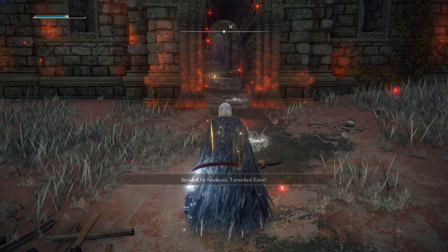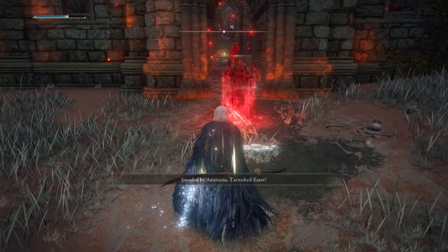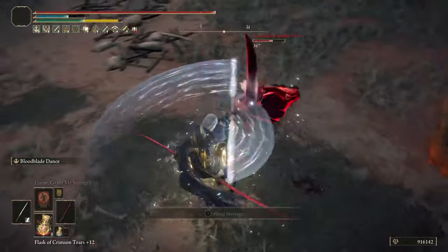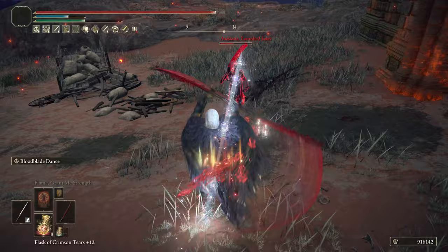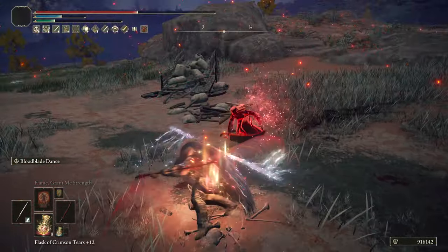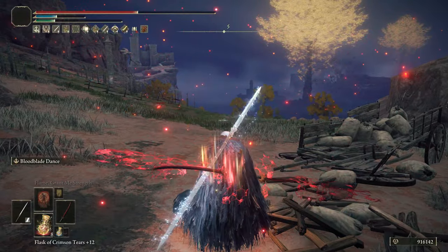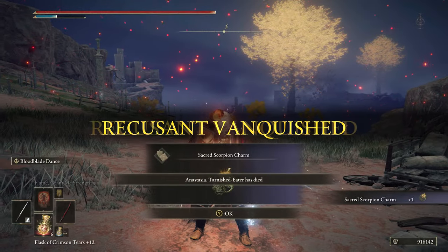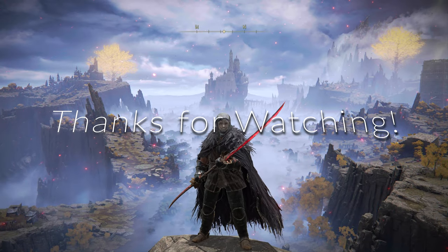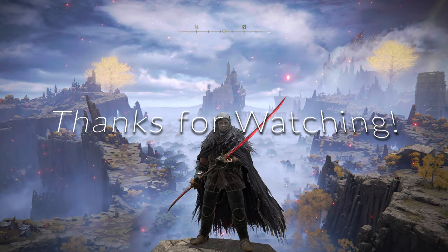Apologies for how I sound — I've been losing my voice on and off all week with a cold or flu thing that's been going on for about a week now. Hopefully it goes away soon. I want to show the weapon art one more time here on an NPC invader — you can see it does incredible damage and it procs bleed relatively fast too. Highly recommend trying this one out; if you're looking for a replacement for Rivers of Blood, look no further — Eleonora's Poleblade is definitely perfect for that.